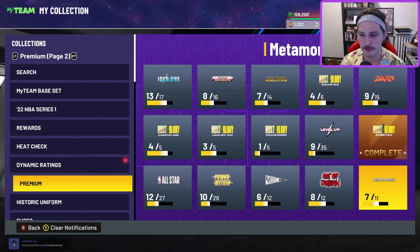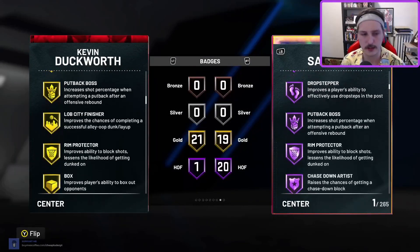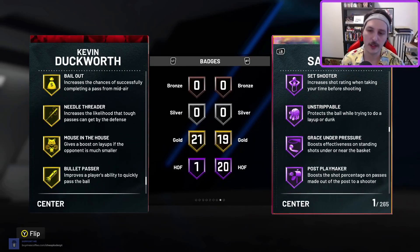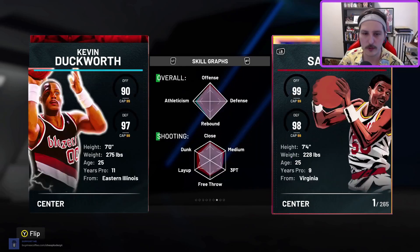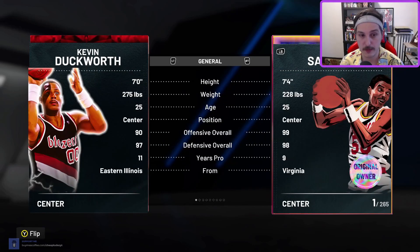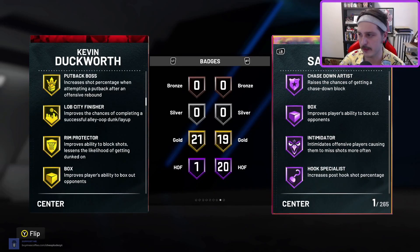Kevin Duckworth is a very interesting case. Did you know Kevin Duckworth has his own jump shot base in the game? Out of all the players who don't have their own release — Tracy McGrady doesn't, for example — Kevin Duckworth does, which is just interesting. Once you evo him, he's not bad: seven feet tall, 275 pounds, seven-four wingspan. He has the Kevin Duckworth upper which is funny. They give him Jump Shot 56, the Middleton release on Very Quick, which ends up being really good. He comes standard with some decent defensive, rebounding, and finishing badges, but no shooting badges whatsoever.